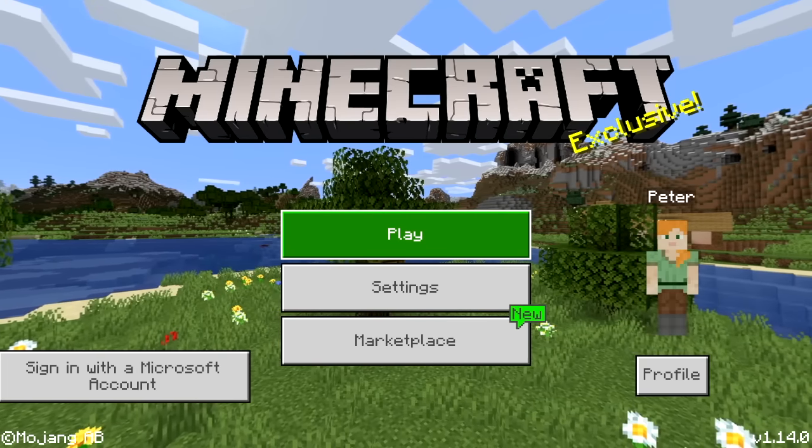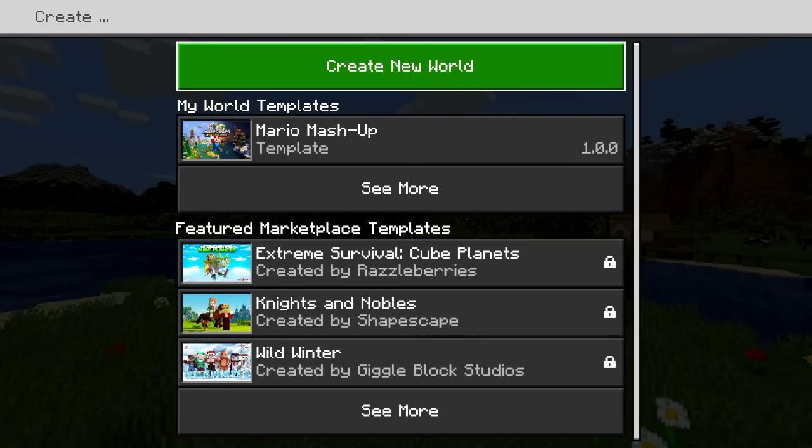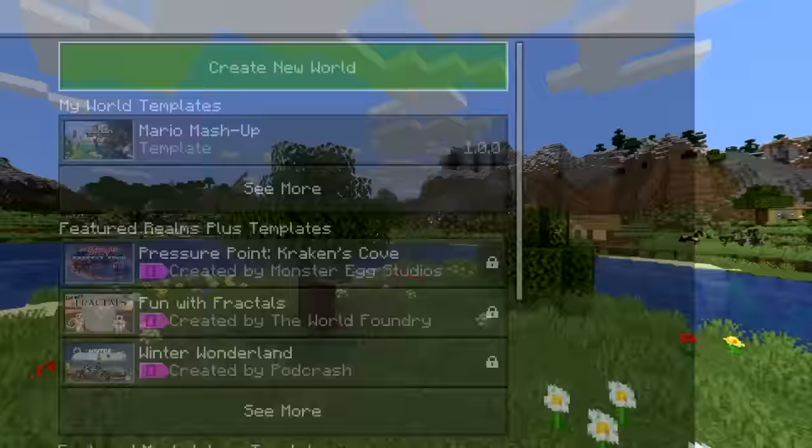Here on the Minecraft start screen, you're going to want to select Play and Create New. We're going to create a new world. We're not worried about templates or other things — we're just going to create a new world here.